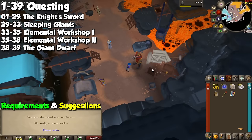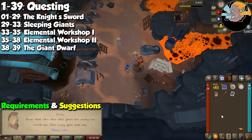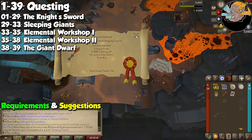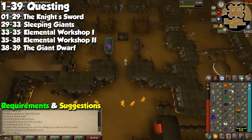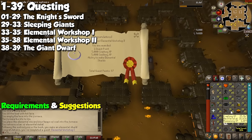You are then going to go to Al Kharid and get started on the Sleeping Giants quest. Just like Guardians of the Rift, this one is pretty much the tutorial for the smithing minigame, which is a great way to train the skill and recycle supplies. You are then going to go to Seers' Village and do Elemental Workshop 1, immediately followed by the sequel, Elemental Workshop 2.